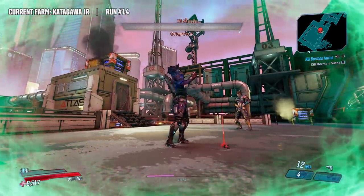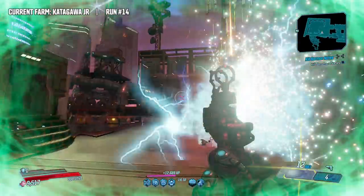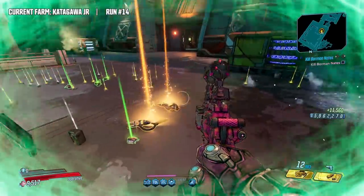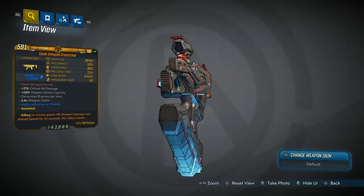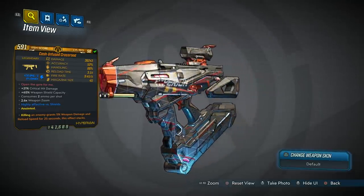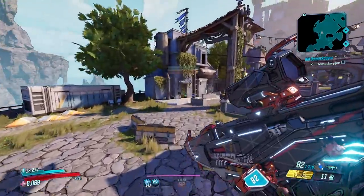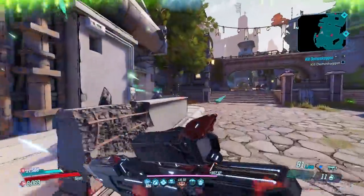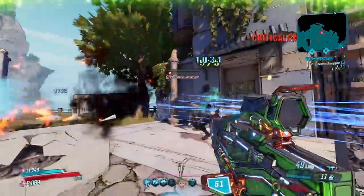The drop rate for the Crossroads is about 10%, but it is also shared with Katagawa's other drop, the Storm. Additionally, the Crossroads can still drop as a world drop. Now that we've covered the drop location, let's break down the weapon. The Crossroads is a legendary SMG manufactured by Hyperion, and the red text reads 'Open the gate for me,' which is a reference to Legba, the African trickster deity.